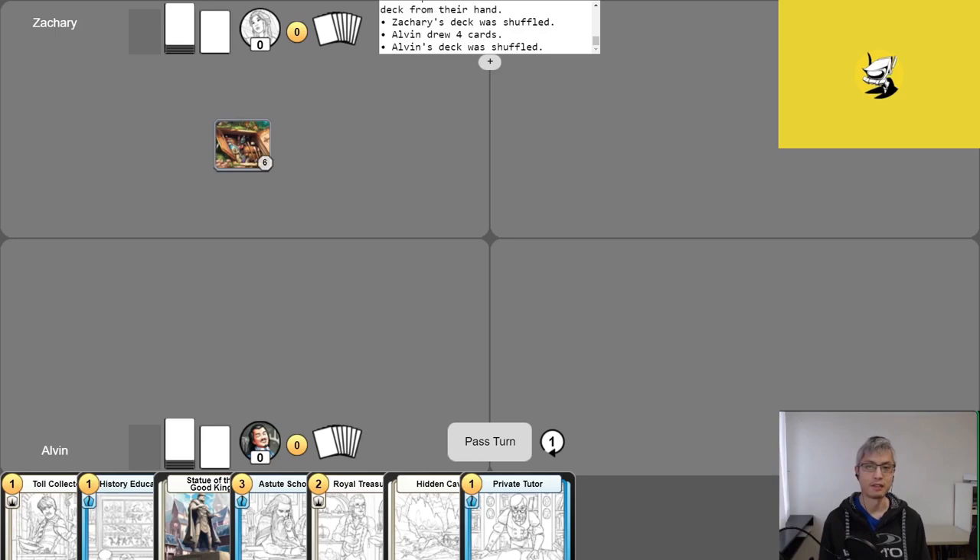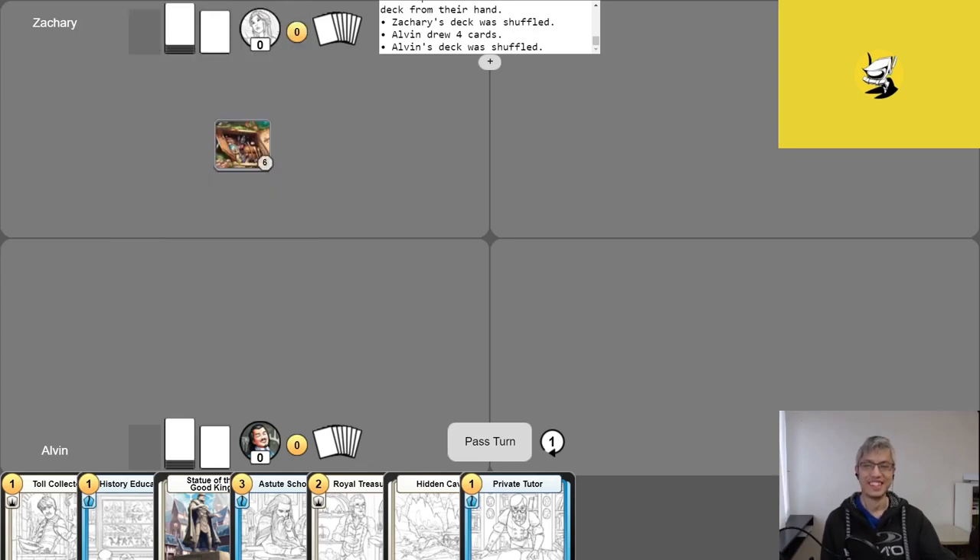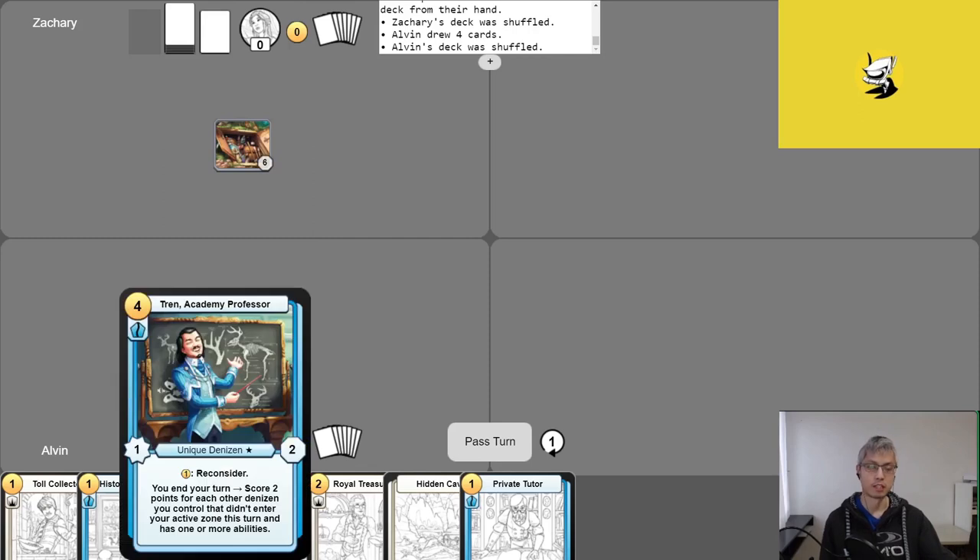Alright, intros are done, mulligans have been completed. Zach is playing an actual factual control list helmed by Yuumi, Avid Painter — he's the villain today. Alvin is playing Tren, Academy Professor, a deck he's played before in a previous episode that didn't take the win, so he's bringing it back hoping to edge one out this time. Let's begin the game.